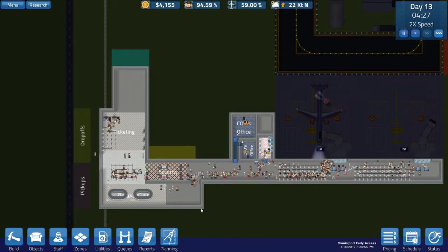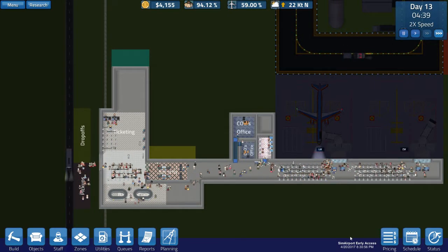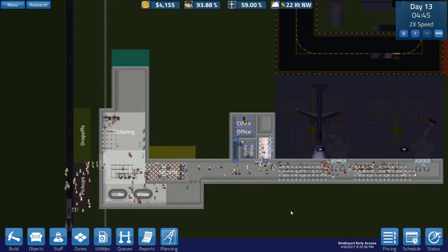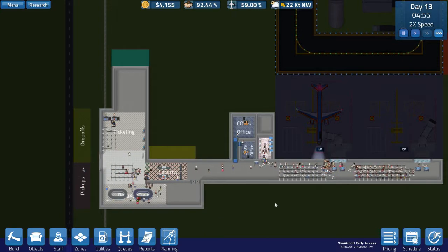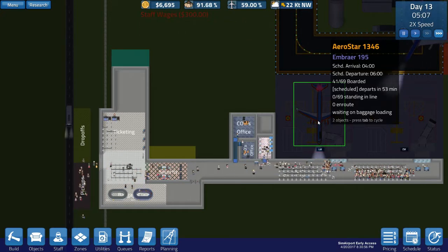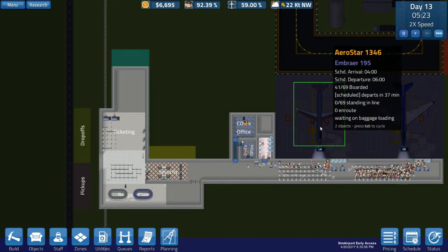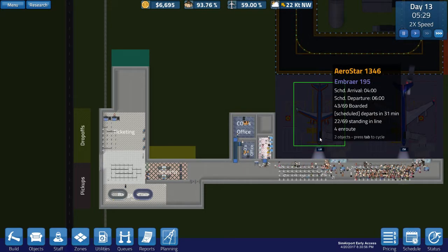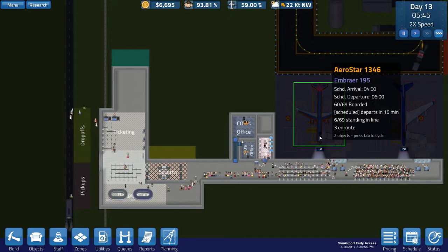Security gates are supposed to be better now, and it looks like they are. We have the April 20th, 2017, 8:30 p.m. early access Sim Airport version — a lot of big changes. Look at all the information you get on the plane now: the scheduled arrival and departure, number aborted versus the number that will hold, scheduled departure and time left. It says there's nobody waiting in line, but there is — there's all kinds of people there. So we still have some bunching up here and there, but a lot of huge improvements.